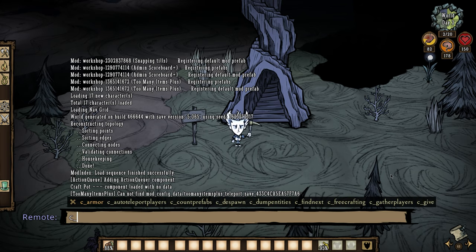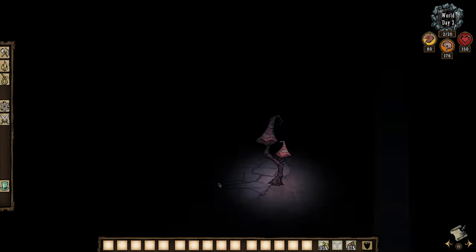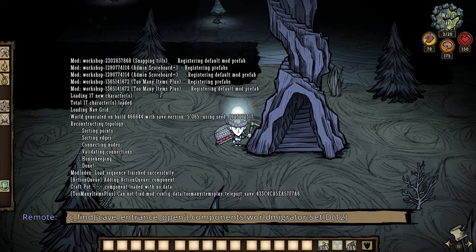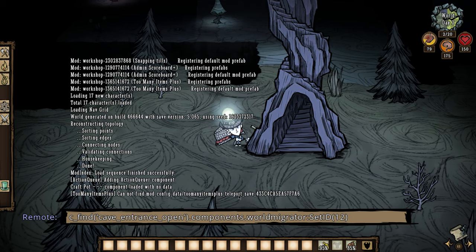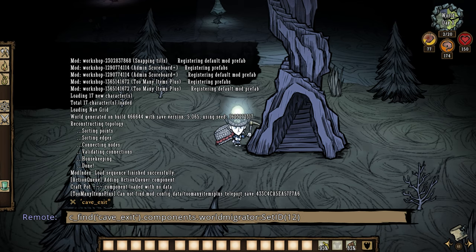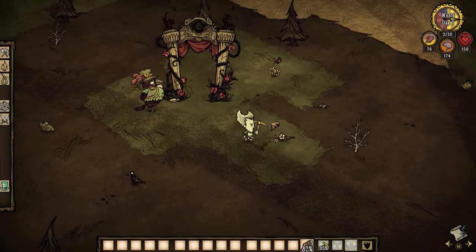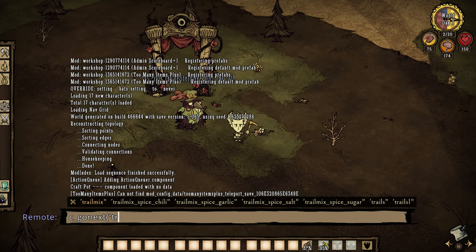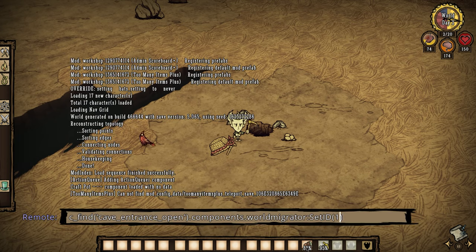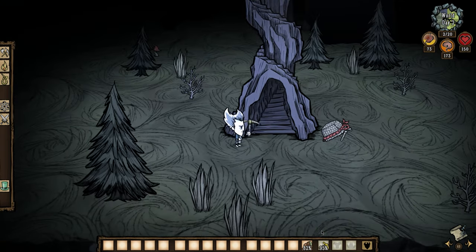So we're going to use the 'c_find nearest' command, and remember those traps we left on the ground? Here's the skinned trap we left on the ground, so we're going to give this an ID number 12 — we know that ID number is not taken by the default portals. We need to change the prefab to 'cave exit' since we're in the caves. Now this is ID 12; we hop through, it takes us back to the postern. Then we go to the next trap in the world — there it is — and give this ID number 12 with prefab 'cave entrance open.' Now let's see if we get back down to the exit with the trap — there we go, all portals have been successfully reconfigured!